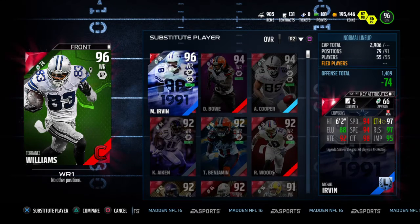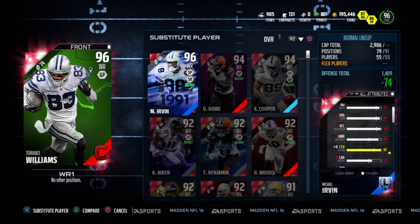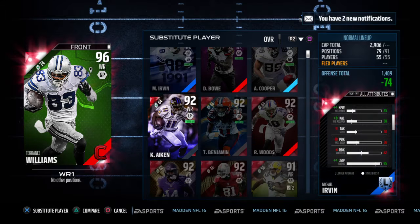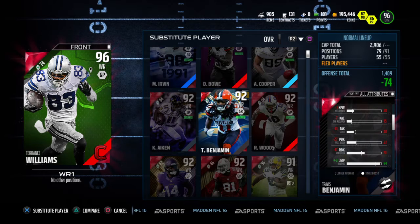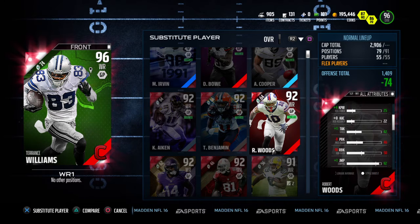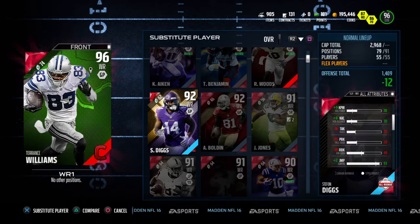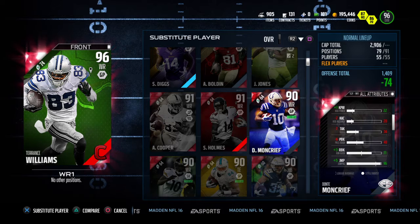Our wide receivers are already good run blockers. Michael Irvin's run block is going to go up to 64, Kamir Icon's run block is going to go up to 74, Travis Benjamin is going to have decent run block at 53, Woods is going to have 58, and Cooper's run block is going to go up to 70. James Jones is going to have good run blocking, and Moncrief's going to have great run blocking at 73. Can't wait to see how this pans out.